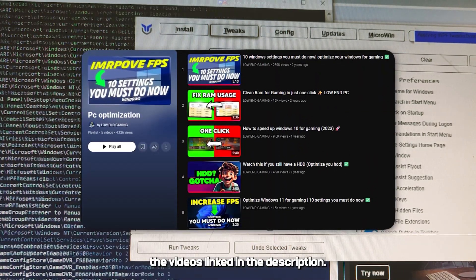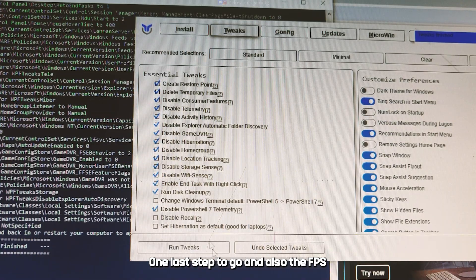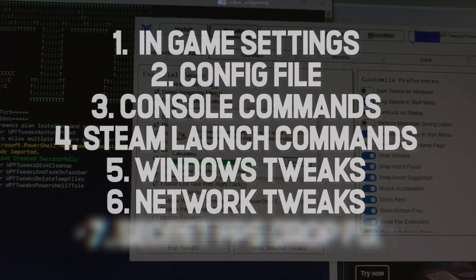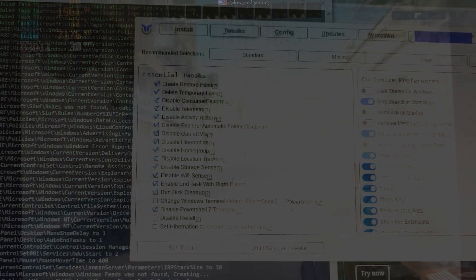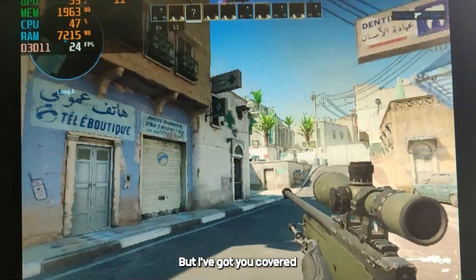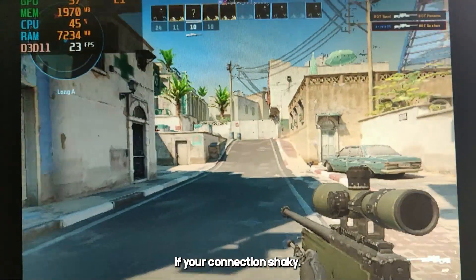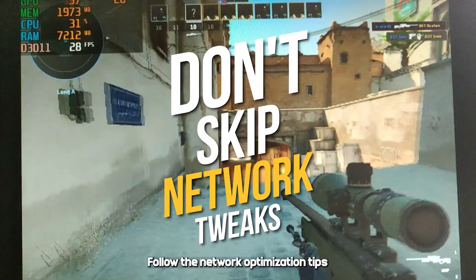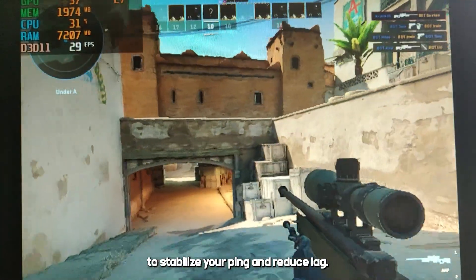For extra tweaks, check out the videos linked in the description. One last step to go — and also the FPS drop fix after that. A bad network can ruin everything, but I've got you covered. If your connection's shaky, none of these tweaks will reach their full potential. Follow the network optimization tips to stabilize your ping and reduce lag.